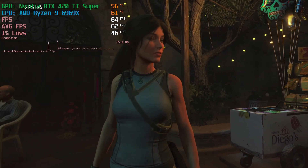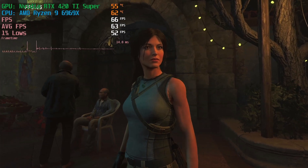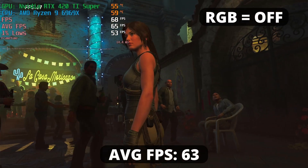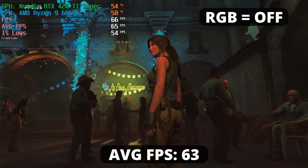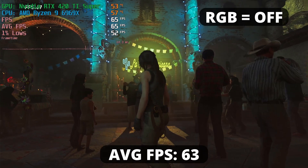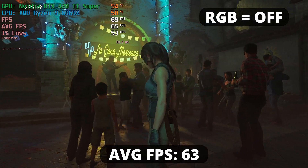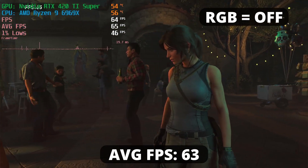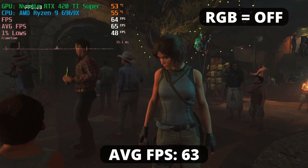As you can see, without RGB, our computer is capable of delivering a respectable 63 FPS average. That's a pretty good result. This game has some pretty good visuals even if it was released back in 2018, if I'm not mistaken. Now let's see how it performs with RGB on.